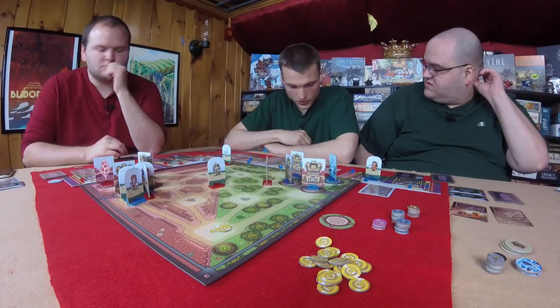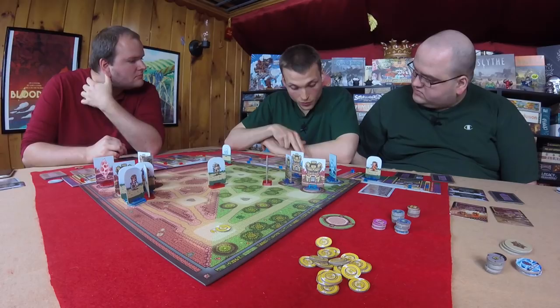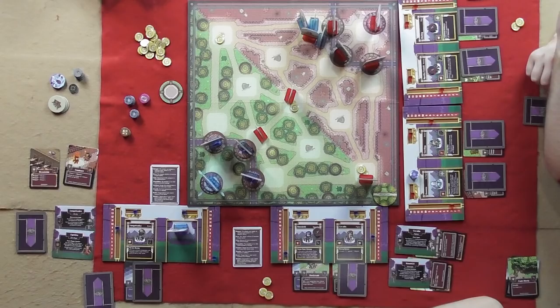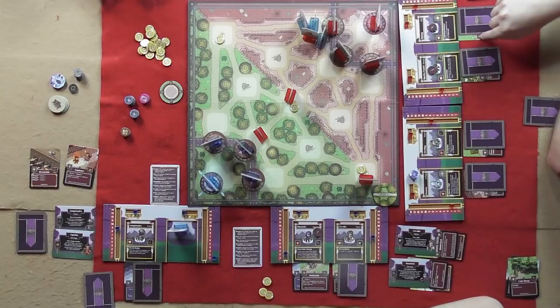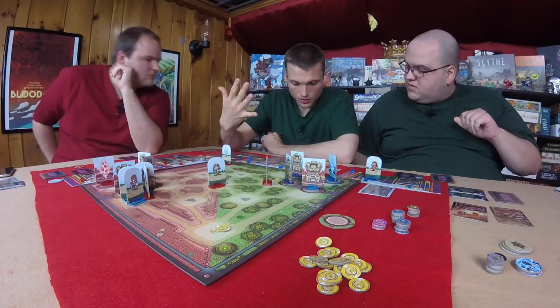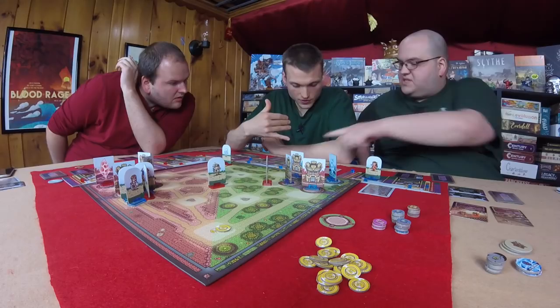I'll activate Kunoichi — I have backstab: attack four, and if I hit I get an attack two which must target that hero. Plus I gain plus two attack against enemies with death mark tokens. So it's an attack of six and an attack of four — the armor is applied to each attack. That's eight total damage to Motley, bringing him down to three. I'm going to attack Motley.